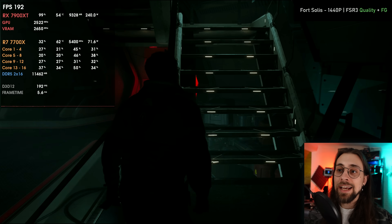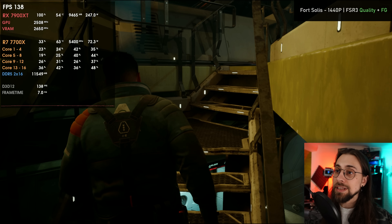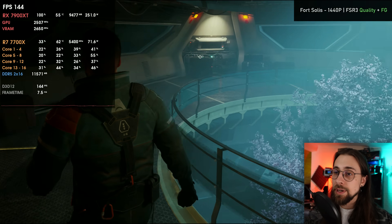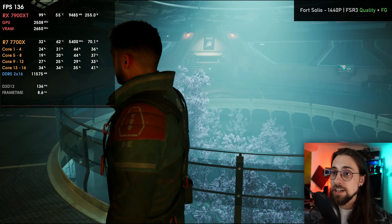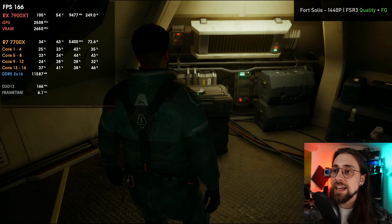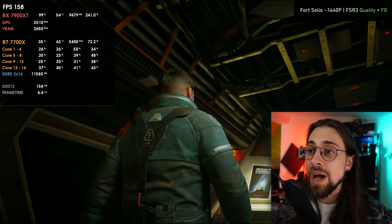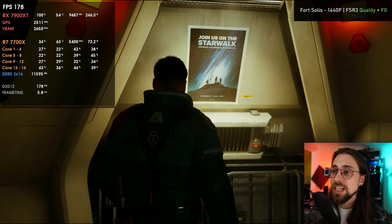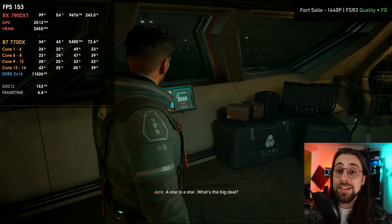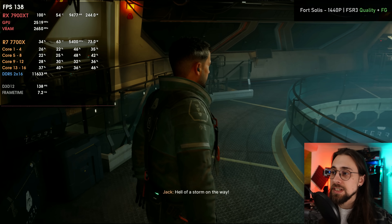This is how all frame generation should be implemented. Thanks to Fort Solis's developers for implementing things properly and making FSR3 frame generation work decently on their game — it's just how it's supposed to work: smoothly, no issues, just a bit of tearing because I'm outside my monitor's refresh rate. At 120 fps I have no tearing whatsoever and it feels much better than having 60 or even 80 fps. So if you're still wondering whether it's AMD or the developers' fault — we know it's the developers' fault, as Fort Solis implemented it properly just days ago.